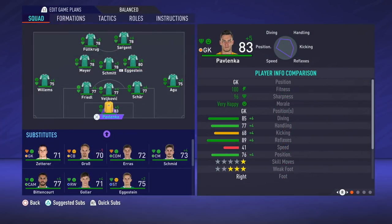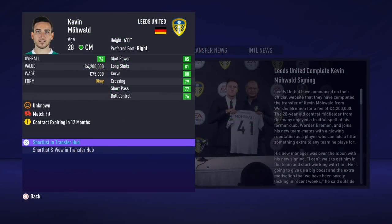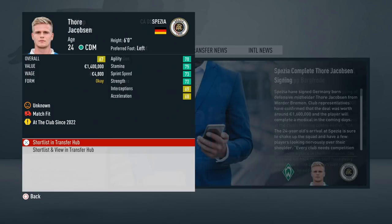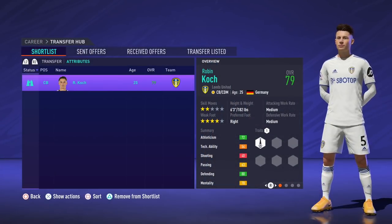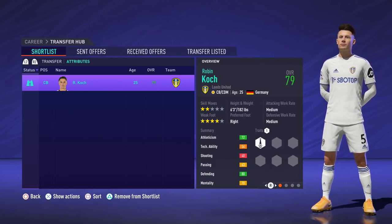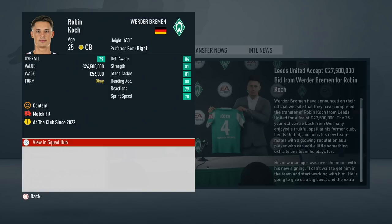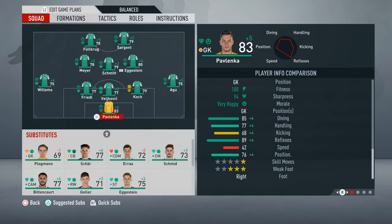We had questions about the squad — should we keep trust in our current players or look to make more improvements? Some extra players weren't really featuring so we cashed in on extra funds, with four departures in the January window totaling close to 10 million. Those funds were just enough to approach Robin Koch from Leeds United. He's very promising, and because Leeds were struggling in the Premier League, now seemed the best time to bring in this sort of talent as we make the push for Europa League, if not Champions League. It was a sizable fee at 27.5 million, but we're investing in the future. With Toprak also suffering an injury, we needed that extra squad depth.